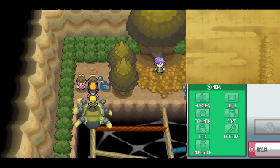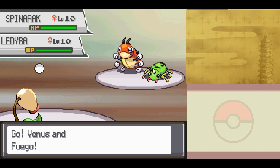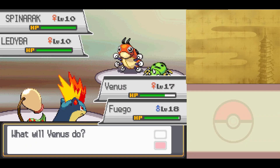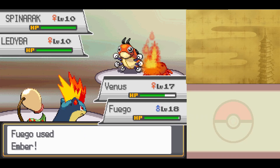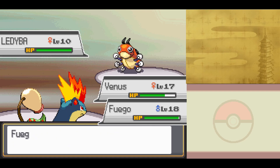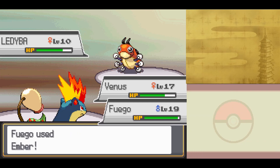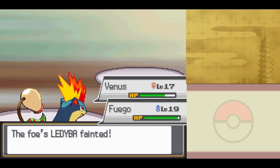Wait, is this a double battle? 'Are you challenging the leader? No way — if you insist, we'll be your opponent!' A double battle in a gym is actually cool. They've got some pretty unique Pokemon — Spinarak and a Ledyba, we haven't seen those yet. This will give Venus some experience too. Double battles add a lot more strategy in whether you want to protect, set up, or help your other Pokemon — I like double battles. Fuego hits level 19 and the twins are down.